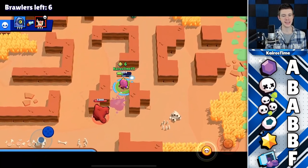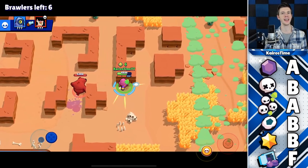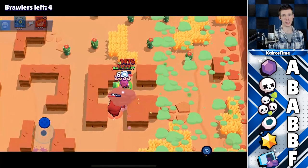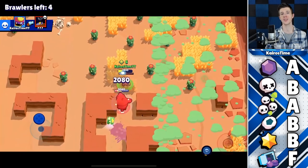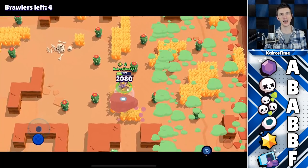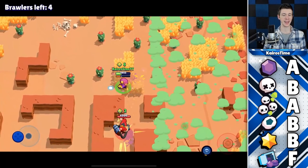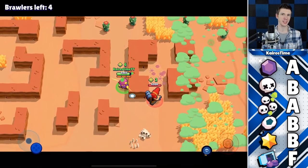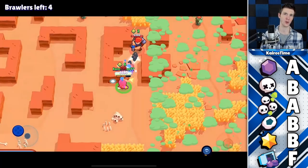For Brawl Ball, he's going into the B tier. I originally thought he was going to be an excellent option in Brawl Ball due to his ability to grab a brawler and create an opportunity to score a goal. He still is a good option on the right map, but his super is not nearly as impactful as Terra's super, and the meta really doesn't favor him right now in Brawl Ball.